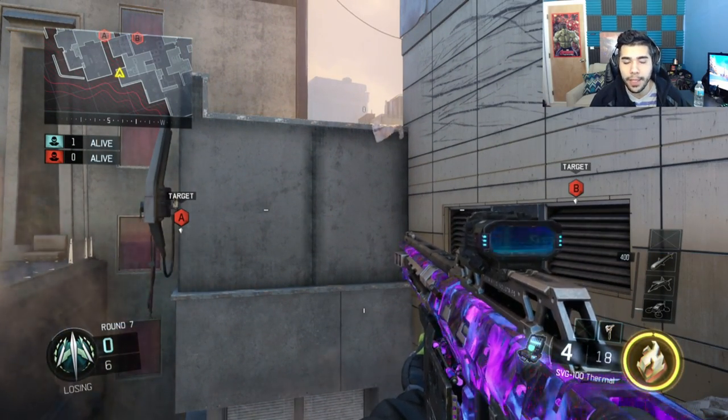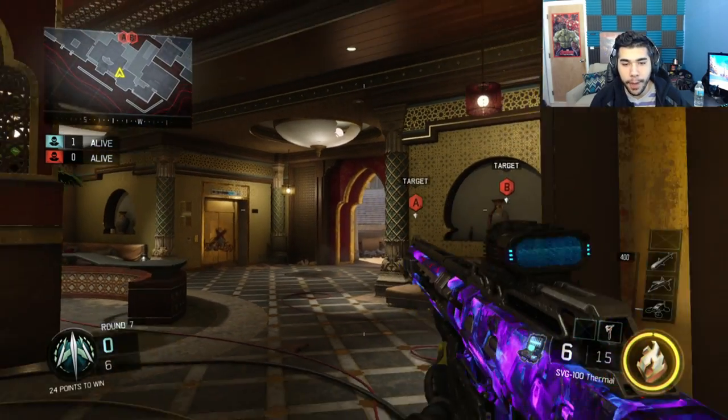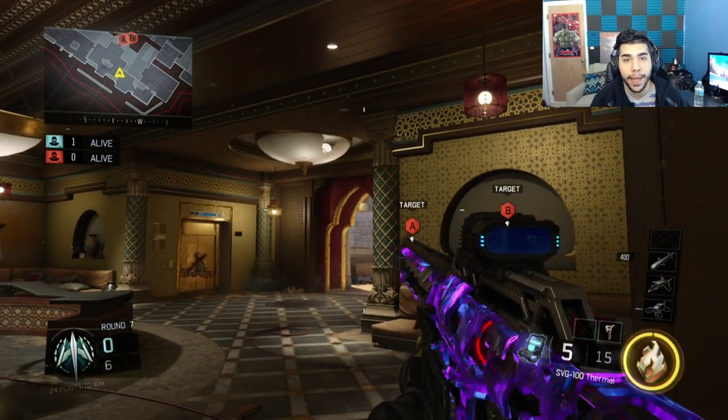A quick tip before we go to the other side: if you get in palace and the guy's at the broken head glitch — that is the broken head glitch — and he's peeking at palace trying to watch cross or something, you can actually snipe that guy.